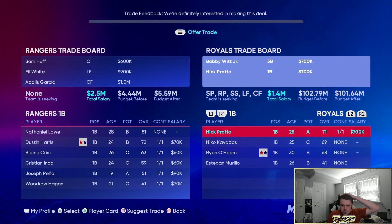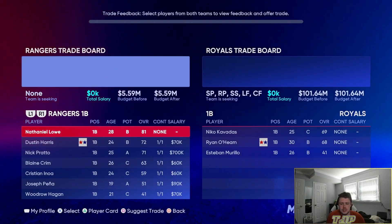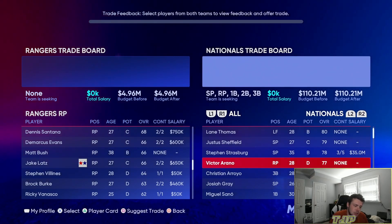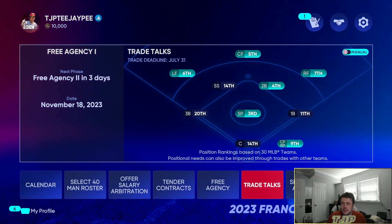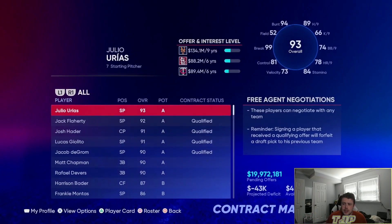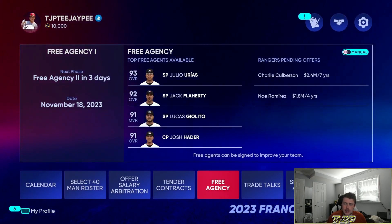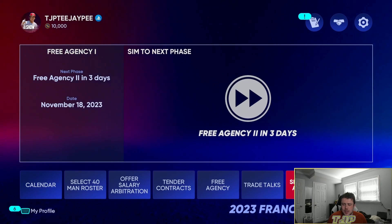The Royals want to give us Bobby Witt Jr. and Nick Prado for Sam Huff, Eli White, and Adolis Garcia — sure, I'll do that. Then with the Nationals I'll send Dustin Harris, Joseph Pena, and Cole Winn for Brady House. That prospect could be useful in our third and final season.